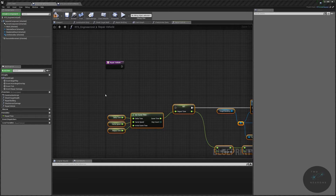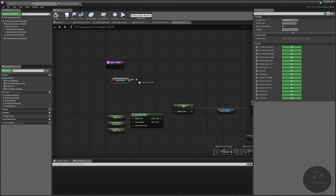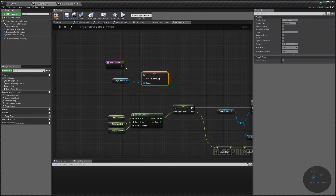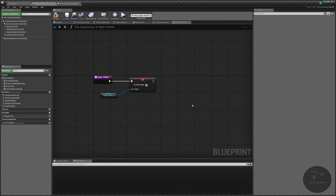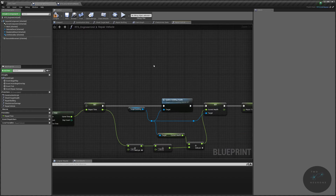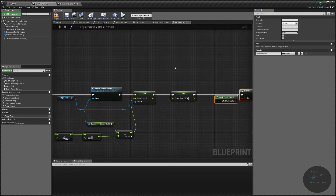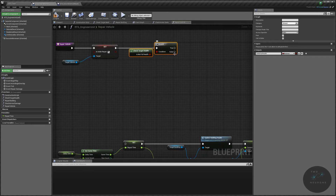Before anything else, set 'is under repair' on the target vehicle to true — get target vehicle, search for 'is under repair' as a setter, and set it to true so it's now under repair. Then I want to check health first: take the bool value, duplicate it, and use it so that if armor is the only thing damaged we don't run through the full health check every time.